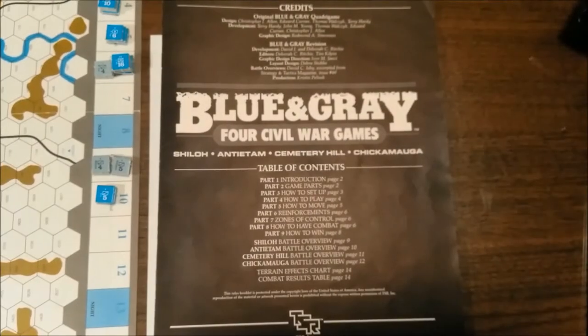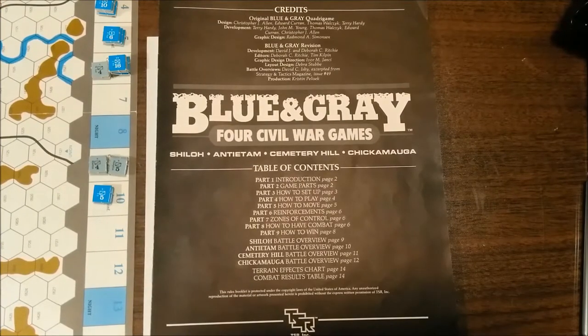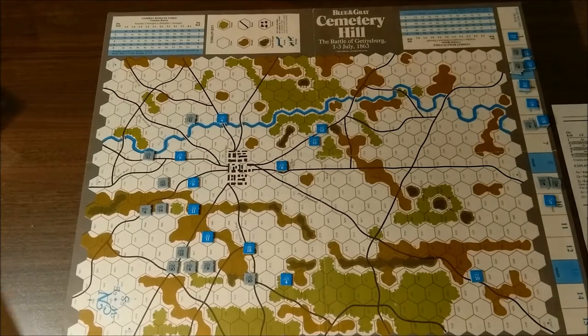Welcome back. Today we're going to be taking a look at the revised edition of the Blue and Gray Quadrigame System, published by TSR in 1984. In particular, we'll be looking at the Cemetery Hill game. Blue and Gray is a two-player game recreating four of the most important battles of the American Civil War: Shiloh, Antietam, Gettysburg, and Chickamauga.